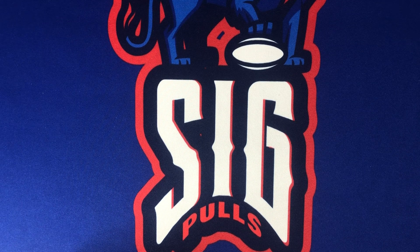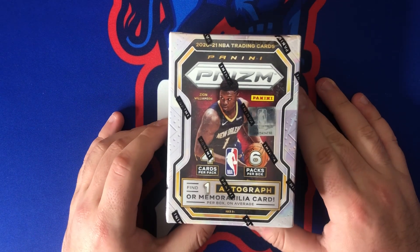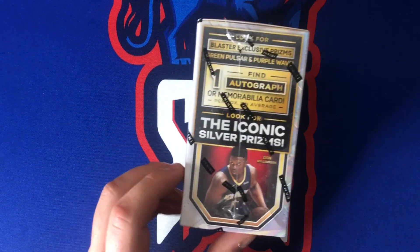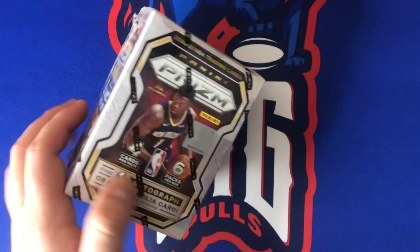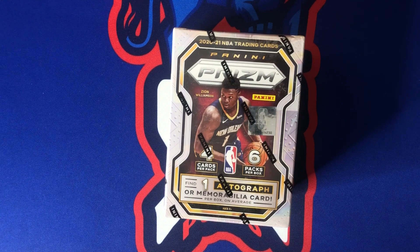What's going on YouTube, welcome back to SigPulls! Today on the channel we have 2020-21 Prizm with Zion on the cover — six packs per box, four cards per pack, only 24 cards, and you find one auto or mem in this box. Along with that you get the blaster exclusive green pulsar and purple waves, and we're looking for those iconic silver prisms. Without further ado, let's go ahead and get this box open.